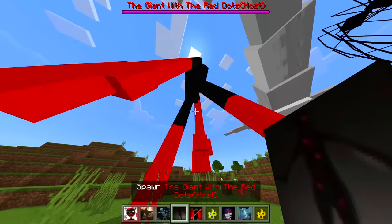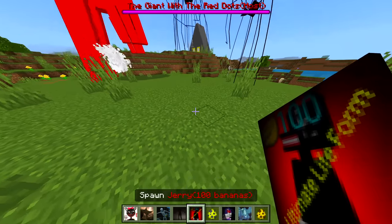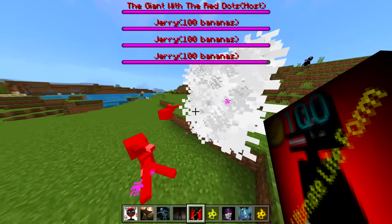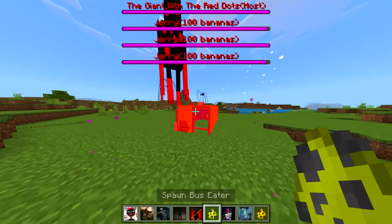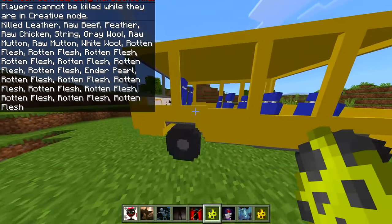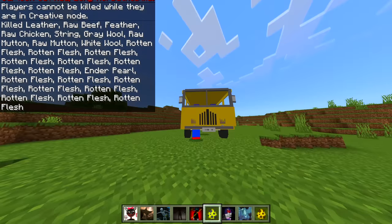We got another one of this except it's a little bit red this time. We got Jerry 100 Bananas — what's the difference with this? Oh my goodness, the sound — oh oh oh okay. We got Bus Eater — don't attack the Bus Eater, I want to see what it looks like! Oh hang on, can we drive it? We can't drive it but we can go inside and act like we're driving it — look at that, I'm inside a bus!